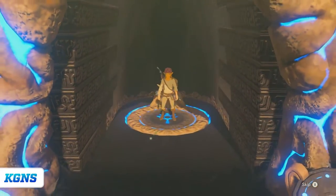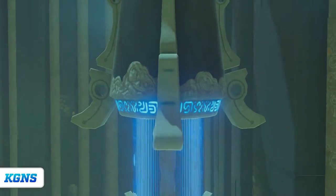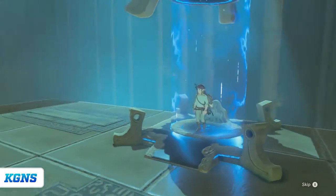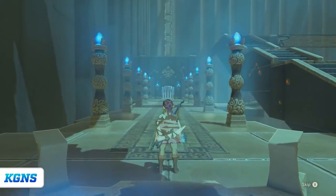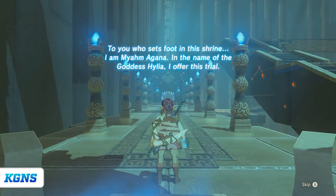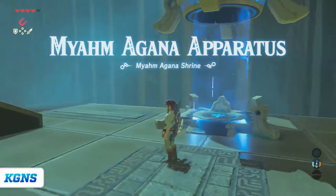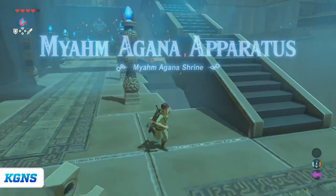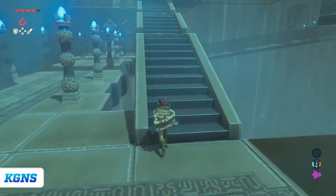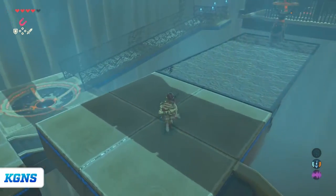And we are here. 'You are Myam Agana. In the name of the goddess Hilya, I offer this trial.' Cool. So the first few shrines that you do in the first area are for you to get these abilities. And then these ones are just puzzles that you have to figure out what to do.